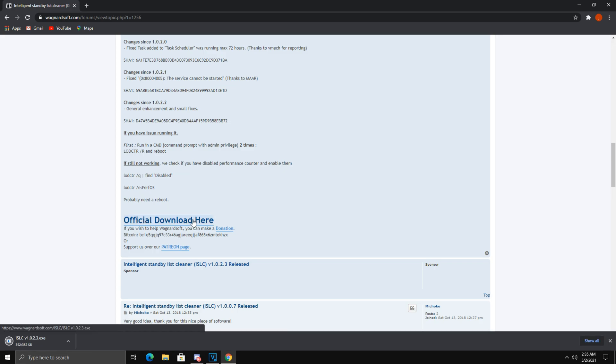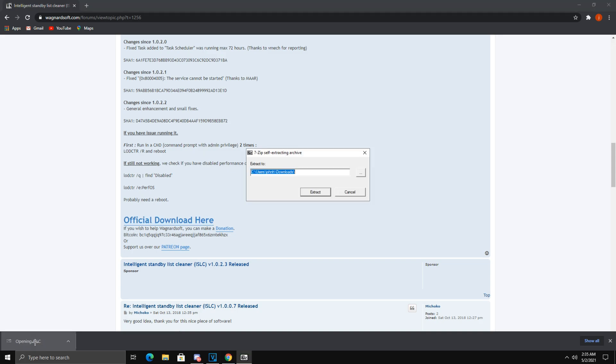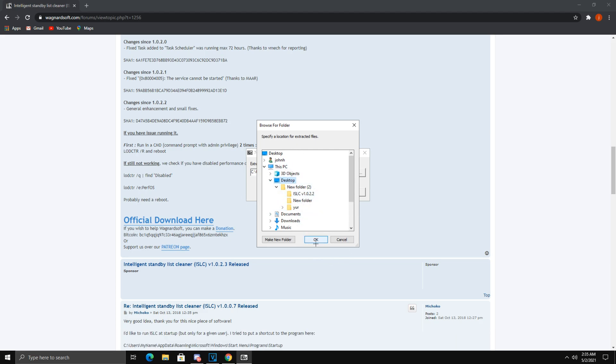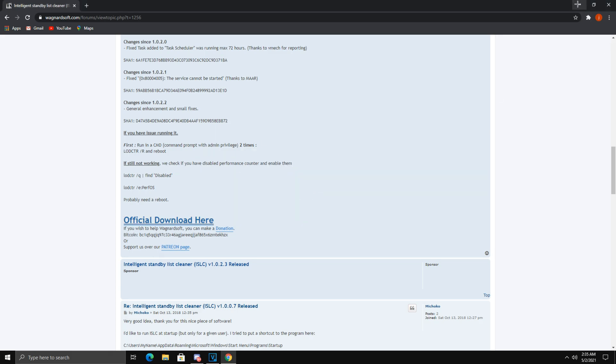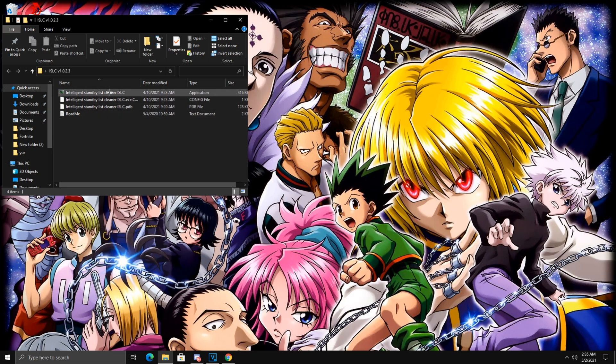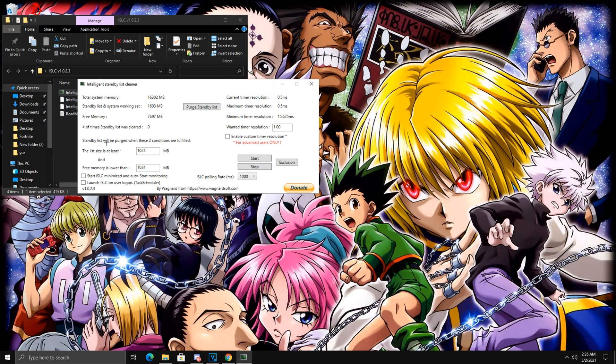You'll see all the releases and patch updates — just scroll to the bottom and click Official Download. Once it's downloaded, click on it, go to the three dots, and put it on your desktop. Click OK, then Extract to Desktop. Minimize that and now you have ISLC on your desktop. Double-click on it, then double-click the top file as well and the program will pop up. If it doesn't appear, check the little up-caret in your taskbar and right-click to open it from there. Once open, check both boxes in the lower left so the program automatically opens when you log on to your PC.